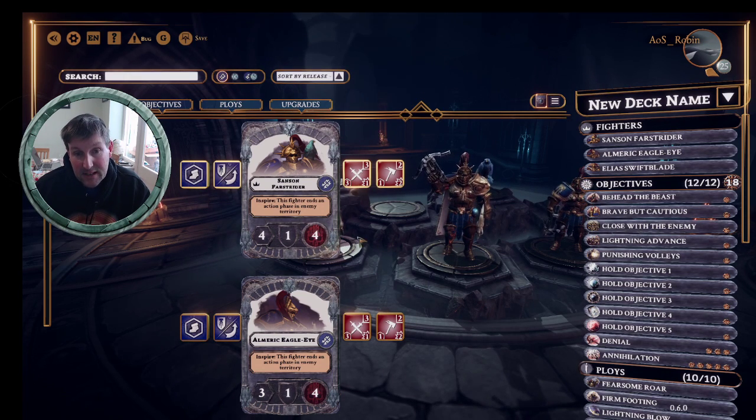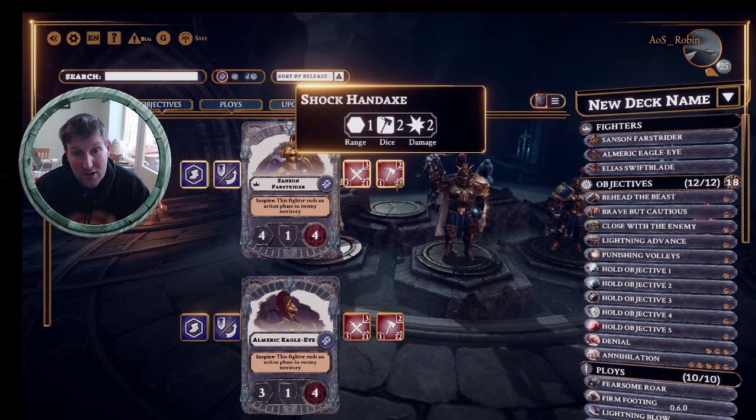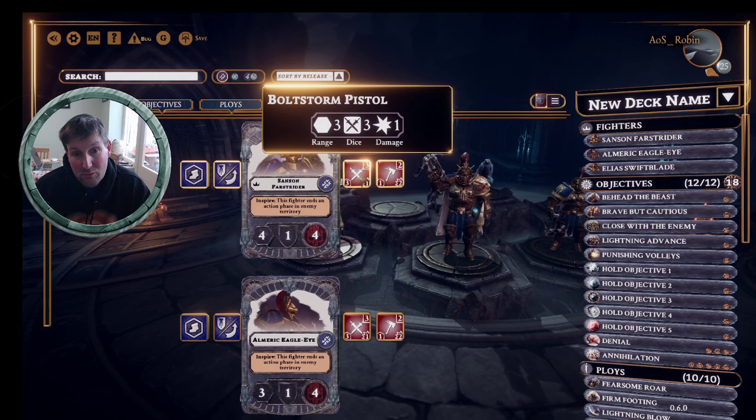The first thing you might notice about their attacks is that they've got two of them, which is relatively unusual in the game. They all have this range three, three dice, one damage attack - so it's not a massively powerful attack, you're not going to take anybody out in one go, but you can do chip damage and ping your opponent. You can conceivably do some ping damage and then charge for the stronger two hammer two damage attack with the hand axes, or just sit back and ping them one at a time without making all-important charges. And if you get charged and pushed back, you can still shoot.